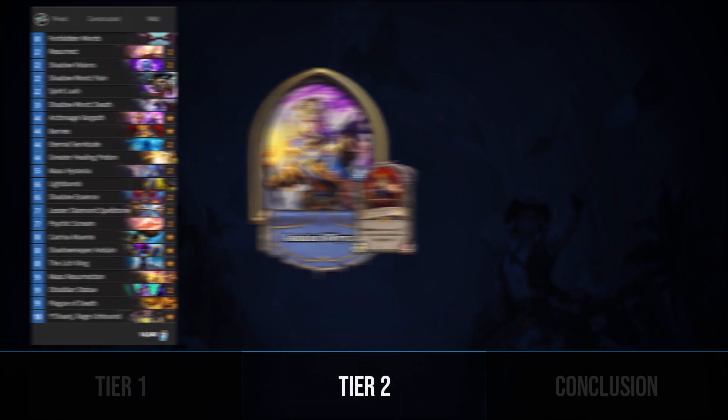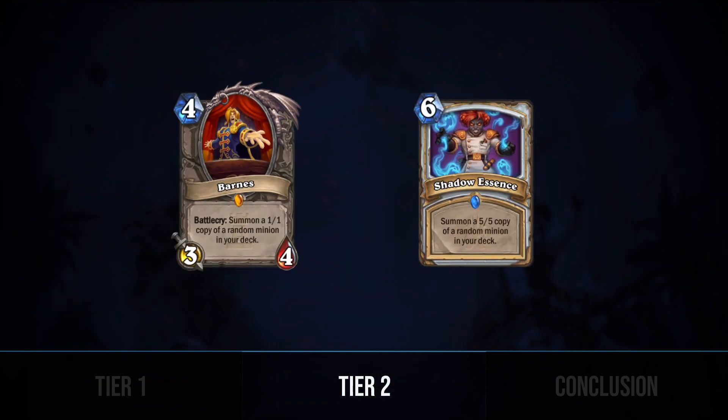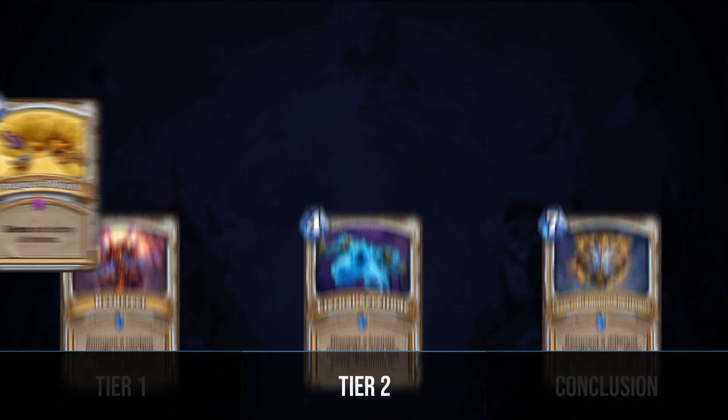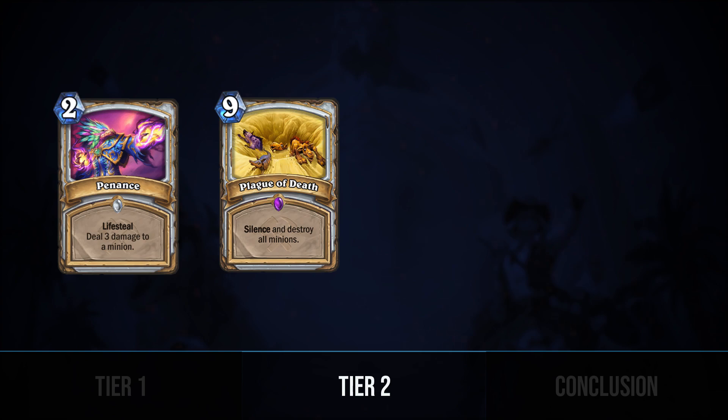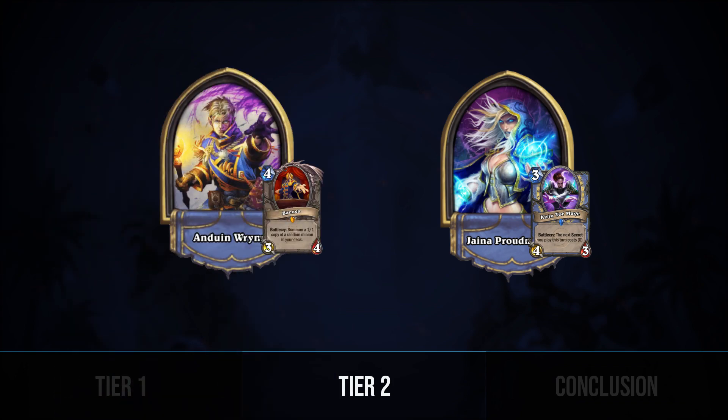Finally, we have Big Priest. Big Priest still contains some of the most powerful interactions in Hearthstone, with Barnes and Shadow Essence giving you early access to massive minions to combo with the Priest's resurrection cards. Even though Big Priest has received some toys from Saviors of Uldum, the overwhelming popularity of Secret Mage makes it a very hostile meta for Priest, since Secret Mage is classically one of Big Priest's worst matchups. Despite this bad matchup, Big Priest is strong enough that it may rise once again.